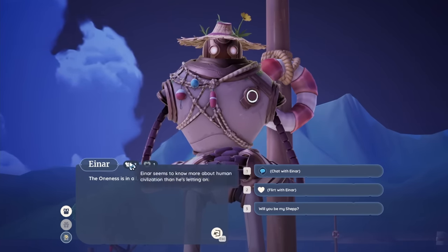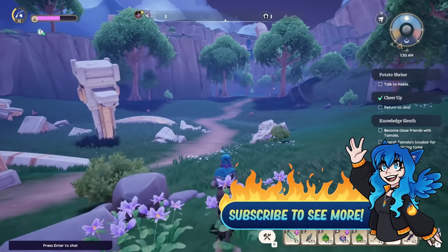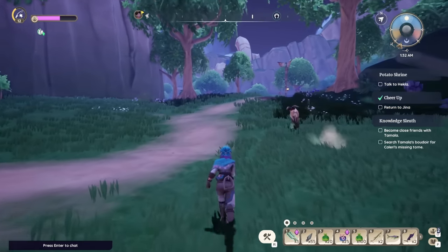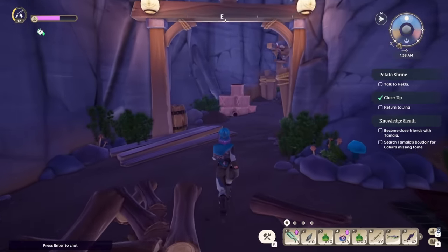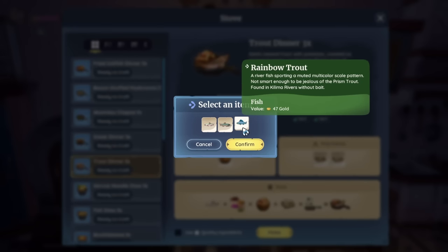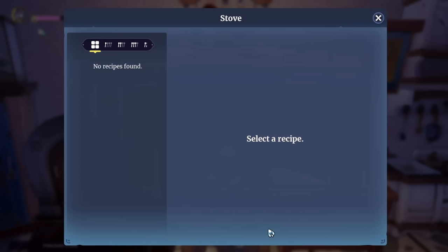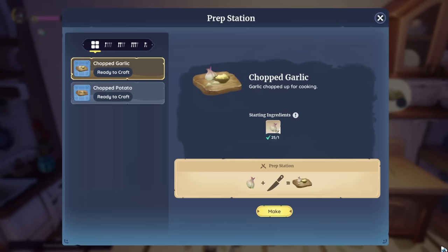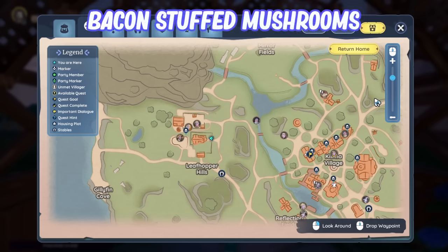Next is the Trout Dinner, for which you need to be level 3 friendship with Aina to unlock his door key and get into his house. Inside his house, stick to the left-hand side and you'll find a book called the Trout Dinner Recipe. It uses any trout variety, spice, potato, and garlic for 200 focus points, plus a minor fishing hook time bonus — handy for catching rare fish needed for the Boyabase.